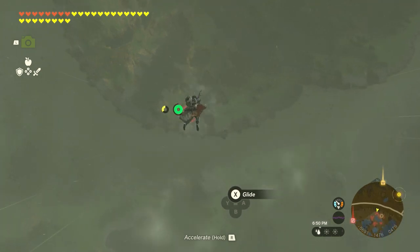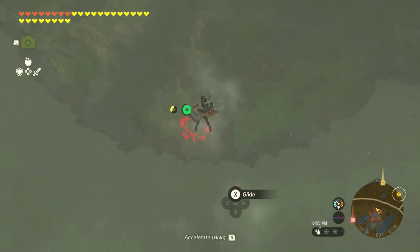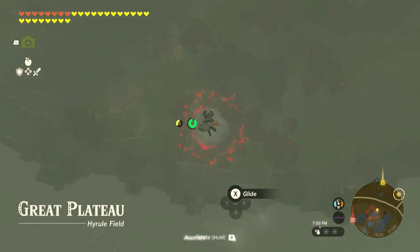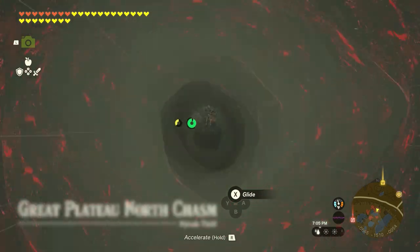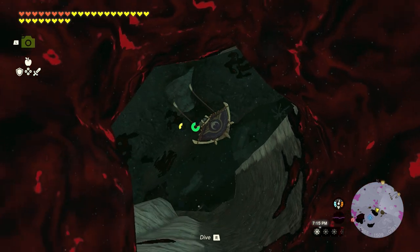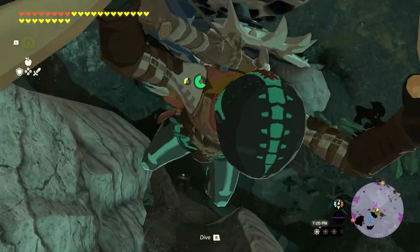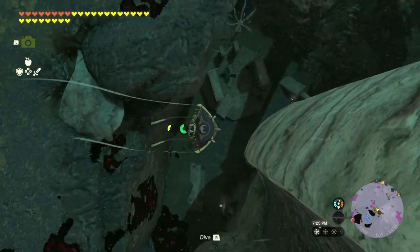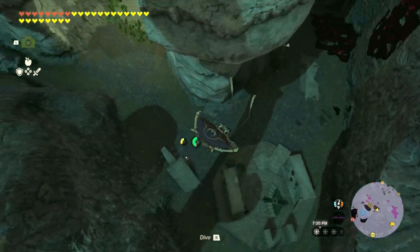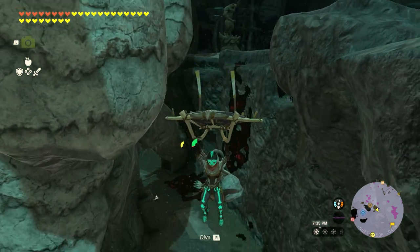Fortunately I got the glide suit pretty early on, so there's a little wingsuit for the crazies out there. I'm going to glide over to this gloom pit. Now if you've never been to the Depths, everything is dark. Along your journey you're going to pick up bright bloom seeds — you'll need those to illuminate the areas — but I'm going to show you a neat trick when you build a little four-wheeler that might make that easier and save you some inventory items.